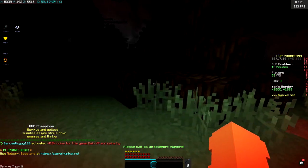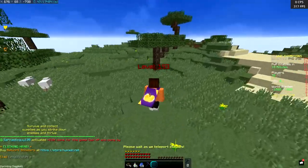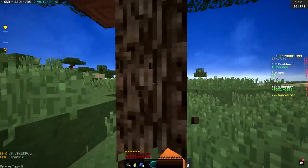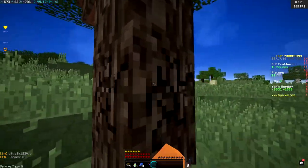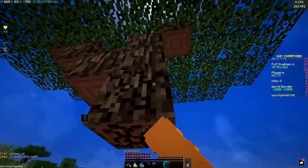Alright guys, so today we're testing whether or not the last durability on the Philo's pickaxe works. I'm just gonna go down immediately. I'm not even gonna be playing the game for real - I just need to find gold and then find diamonds. Honestly, I don't even need diamonds; I could also just use it on coal.